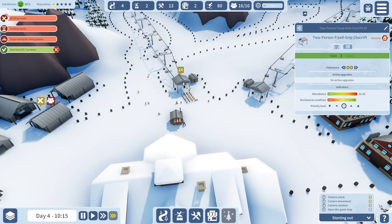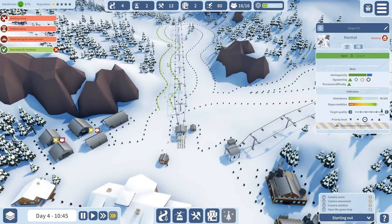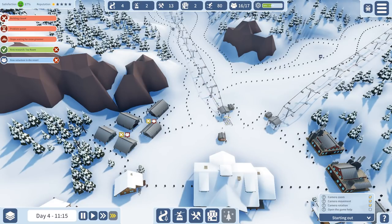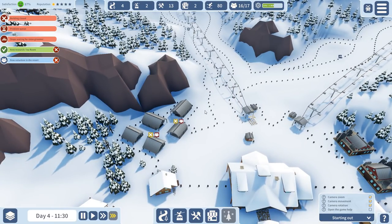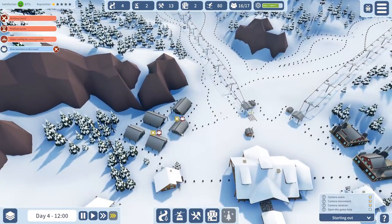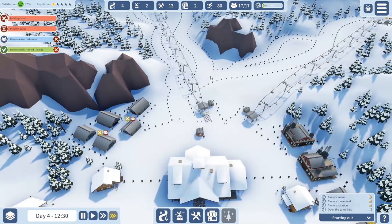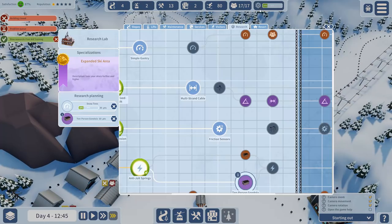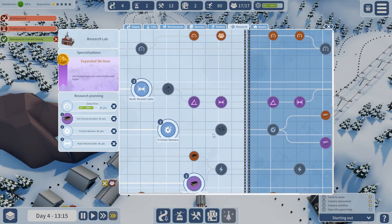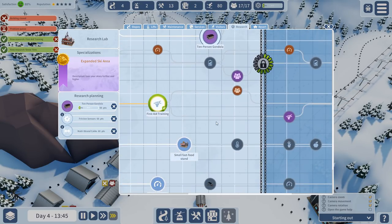I'm going to go with expanded skiing area research. Two-person gondola — that's kind of cool. Traction winch, multi-standard. We're going to put another research lab in so we research even quicker. Look at how frustrated they are! I can't do much more because we're waiting for a volunteer right now. I'm going to exchange this lift as soon as I can, but for the moment that should be fine. Research into lifts is very important for all the upgrades.